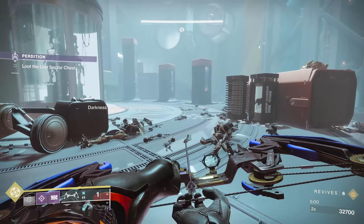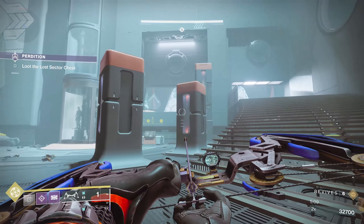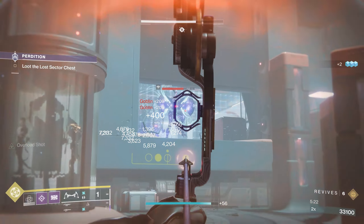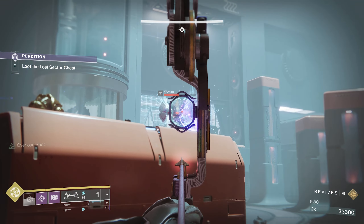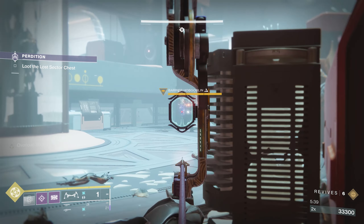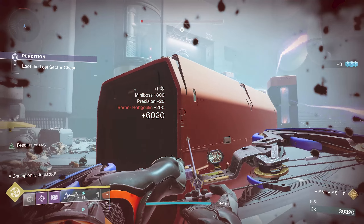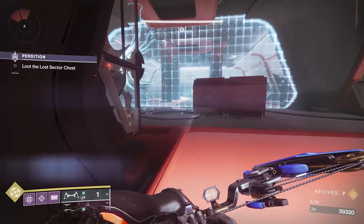Once they're at about half health they're manageable, but you've got to be safe when you approach because those void shots are really going to sting. You've got one more coming up — if you can use a super to knock them both out that would probably be optimal. Use the structures as cover just in case. If I can get a crit on his back I absolutely will. I'll throw a grenade to get some damage and take out some of the other adds. I need him to hop down — use your cover, get near him, and finish him.